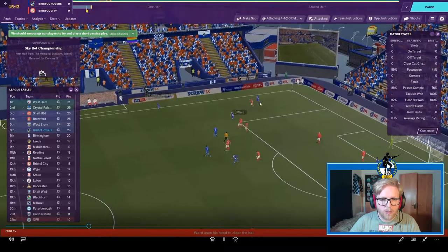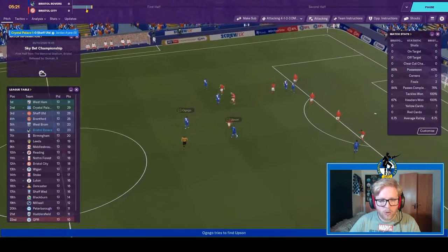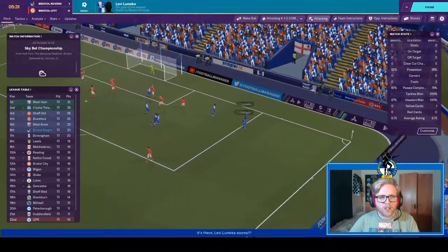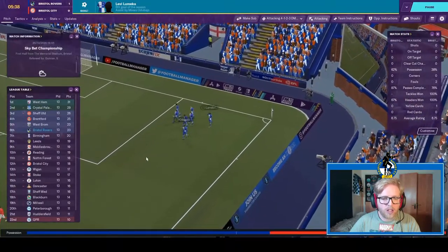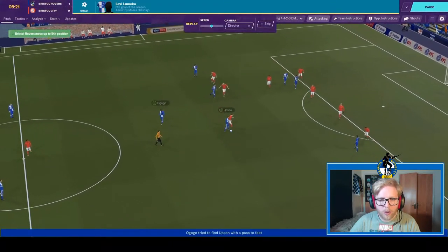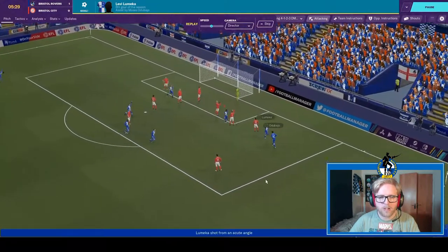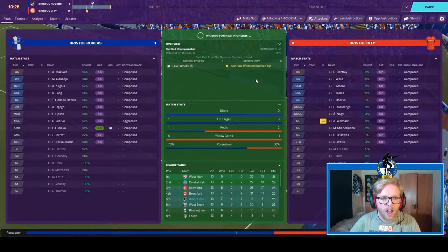First highlight: Holmes Dennis with the throw-in, cleared by Ward, but Holmes Dennis manages to collect it again. Brings it forward, recycles play to Agogo, to Upson, pushed out wide to Adebao — is he going to put a cross in? No, he brings it back to Lumeca, and he scores! Lumeca scores his sixth goal of the season to put Bristol Rovers up one-nil against Bristol City. Great pullback by Adebao — he saw Lumeca lose his marker into space, pulls it back, and Lumeca puts it in at the keeper's near post.